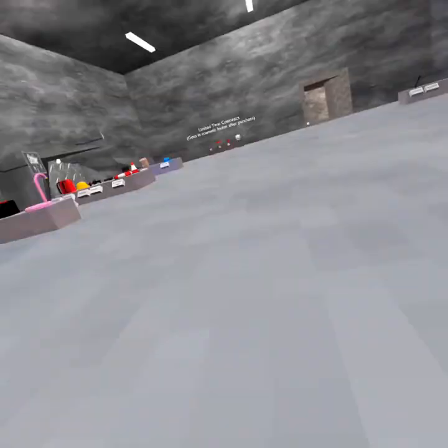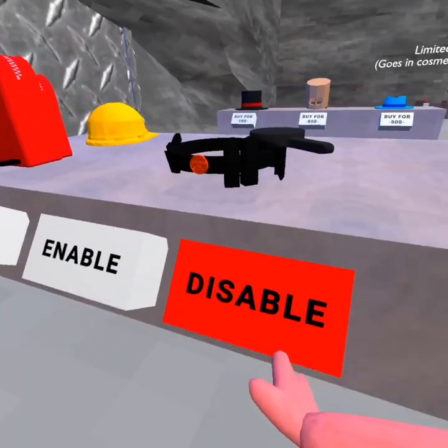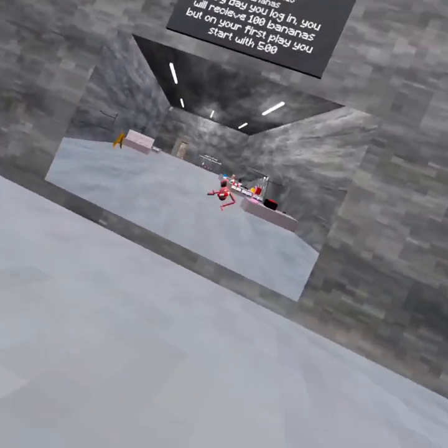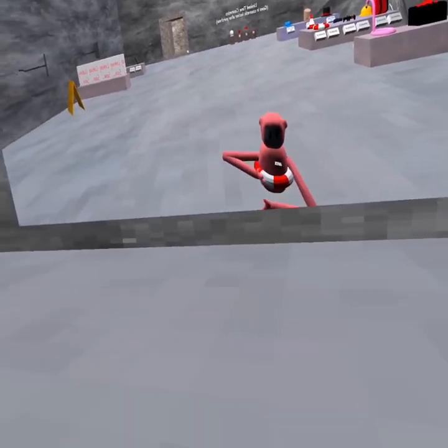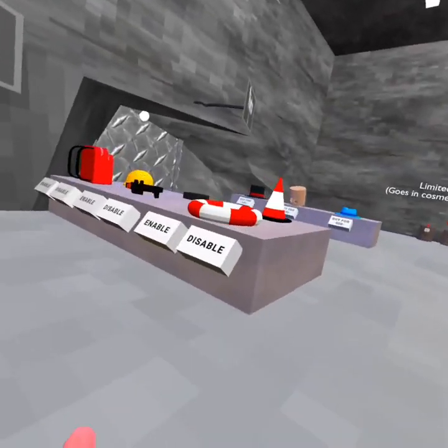I don't think you can get it out — I think it's a little bit bugged right now. We're gonna buy the row for a thousand. It just sits here, it doesn't do anything. It'd be really cool if it floated you to the surface of the pool.